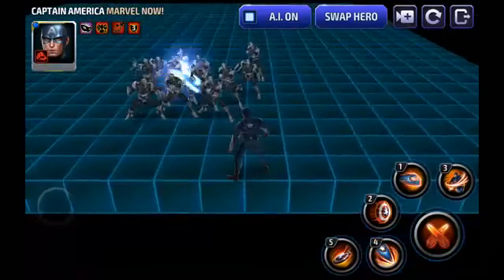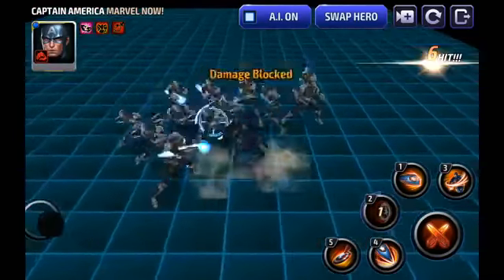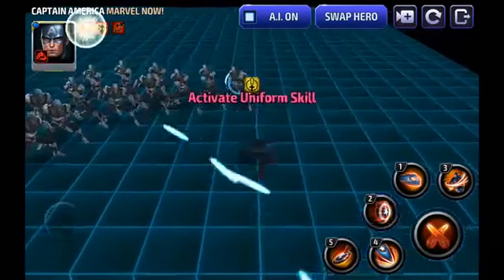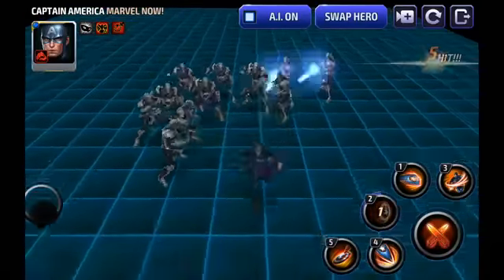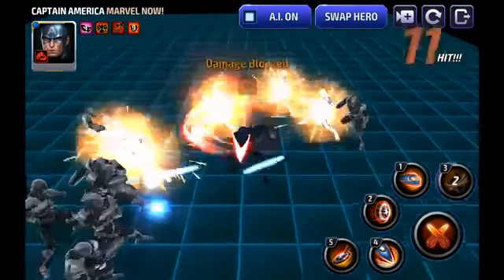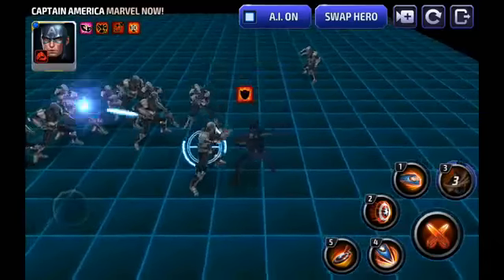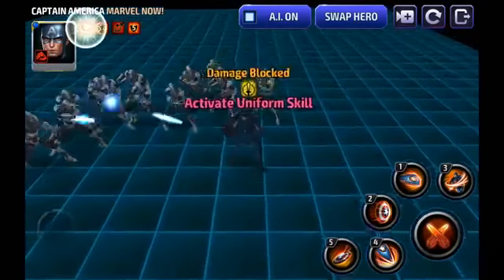His second skill is just a straightforward bash — this is a really bad skill, very much the animation we used to have for Captain America's third skill. It's unfortunate they left this in because it's so boring. I wish Captain America would do something where he uses his shield like a kickboard the way he's done in the movies. His third skill is a bit more interesting — the shield has a glowing red spike at the bottom and it's your typical two-guard slash seen from many melee characters.